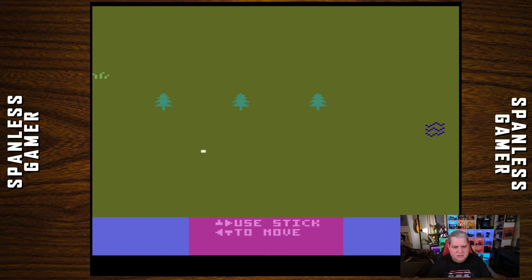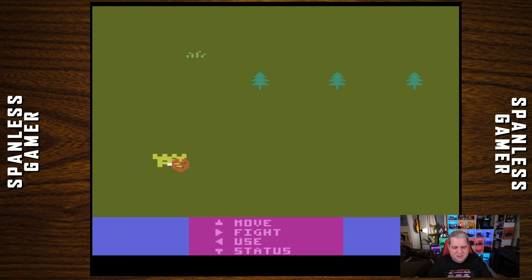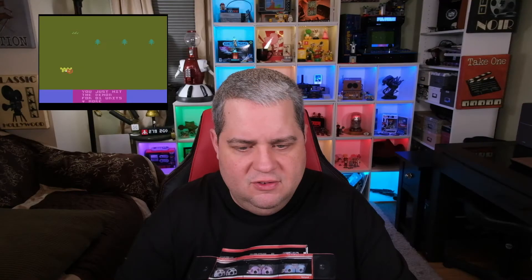That's a full-fledged little RPG on the Atari! Oh no, a demon — demon sounds scary. You hit the demon for one unit. You were hit — take three units of damage. Fight — you hit the demon for one unit. You were hit for one unit. Fight — you missed the demon. You were hit for two units of damage. What's my status? Fight — you hit for two units. You were hit. You killed the demon! You gained a charm.